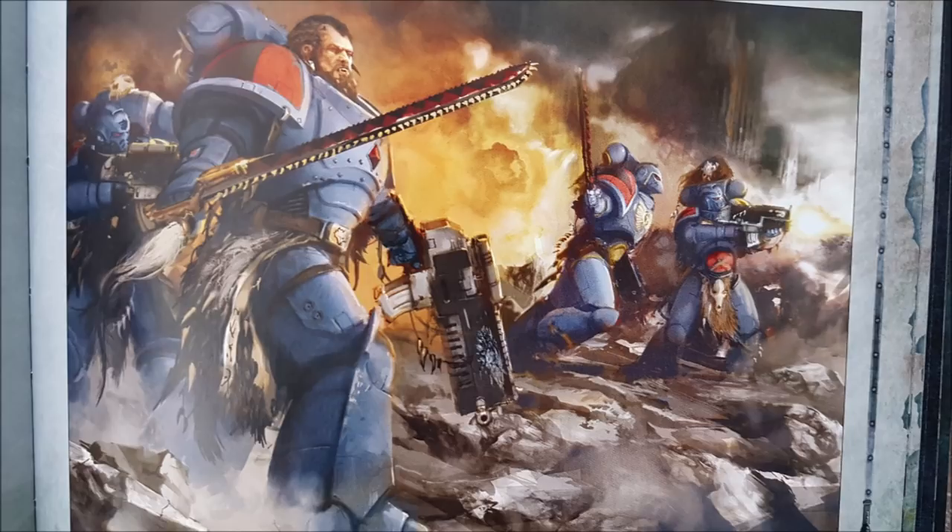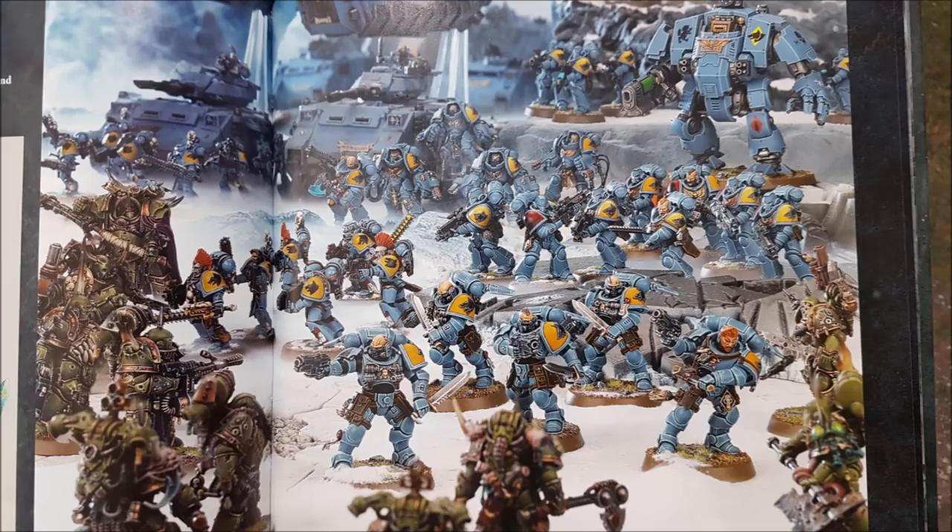Jaws of the World Wolf is warp charge 7: select an enemy unit — other than a vehicle — within 18 inches and roll 2d6, then subtract the target's move characteristic. The unit suffers mortal wounds equal to the result, so the slower the unit the more it gets hurt. Thousand Sons or terminators that only move four inches — roll a 10, subtract 4, receive 6 mortal wounds. The Tempestus Discipline has plenty of opportunities to do mortal wounds: Living Lightning chains, Murderous Hurricane murders horde units, and Jaws of the World Wolf murders slow units. It's quite brutal, just like Space Wolves in close combat.